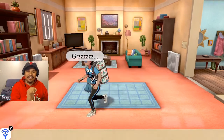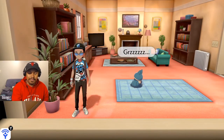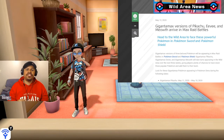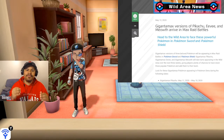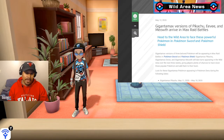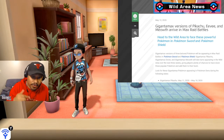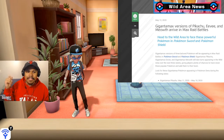Let's jump to the official Pokemon website, pokemon.com, and check out the update. It says: Gigantamax versions of Pikachu, Eevee, and Meowth have arrived in max raid battles. Head to the Wild Area to face these powerful Pokemon in Pokemon Sword and Shield. Gigantamax versions of these beloved Pokemon will be appearing in max raid battles in both games.